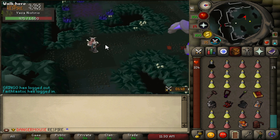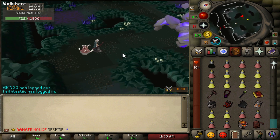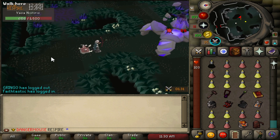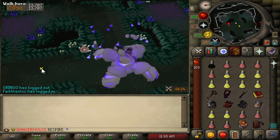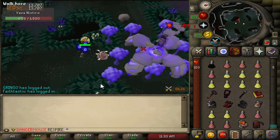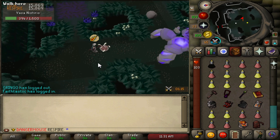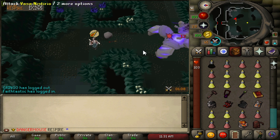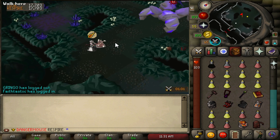Get into a rhythm: one hit, two hits, move. You only have to move one square as long as you're not on the tile the projectile lands on. If Vasa teleports you forward, spam click back and it'll stop you taking damage. Ruby bolts hit constant hundreds here because you keep getting bolt procs. That's the best way to kill Vasa.